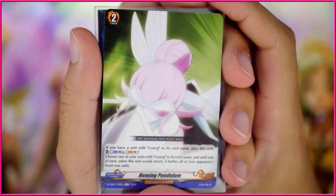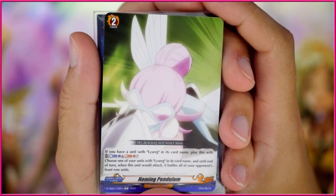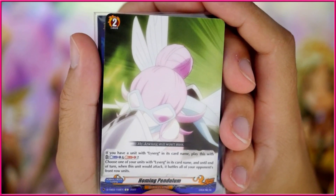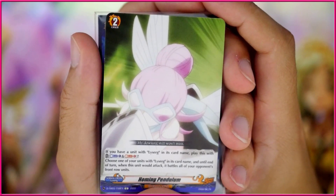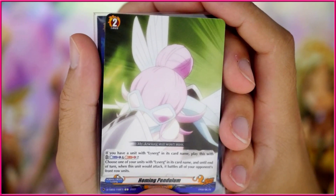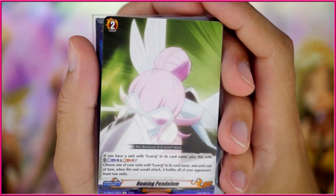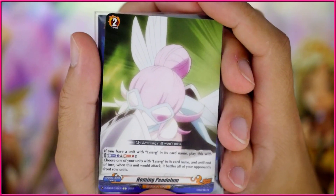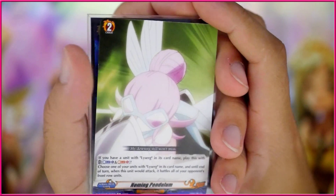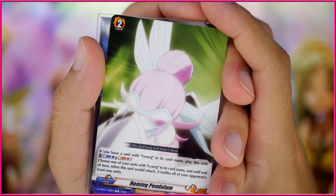There is another order for Le Surge that — spoiler alert — I don't play in this build. You're more than welcome to do so; I just never really found the need. What it does is let you Counter Blast one, Soul Blast one, and when your Le Surge attacks, you can battle all of your opponent's front row units. It's pretty good, especially because there's not really any removal in this deck. I just couldn't find a spot I really liked, but I might end up putting one in down the line.